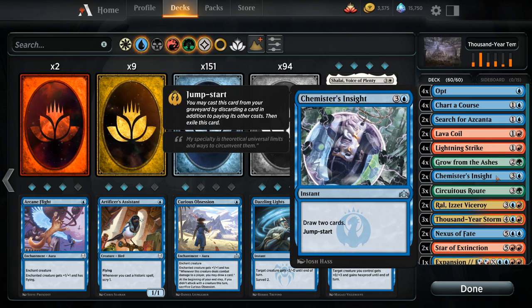We have some more card draw in the form of Chemister's Insight — four mana to draw two, also with jumpstart, so we can discard one of the less useful cards in the late game like additional ramp spells or lands to draw two more cards. Also great to go alongside Thousand Year Storm to draw a bunch of cards.